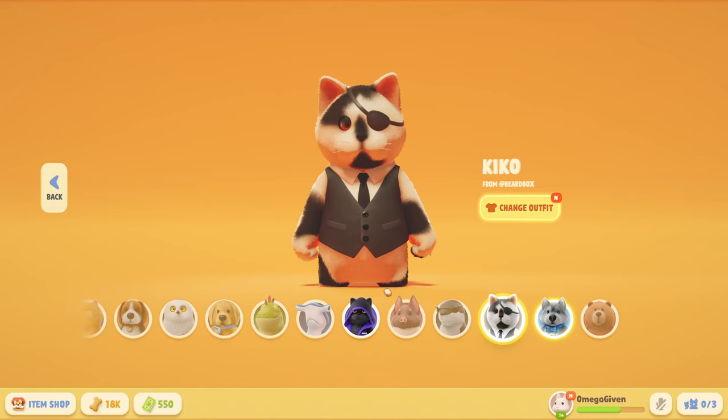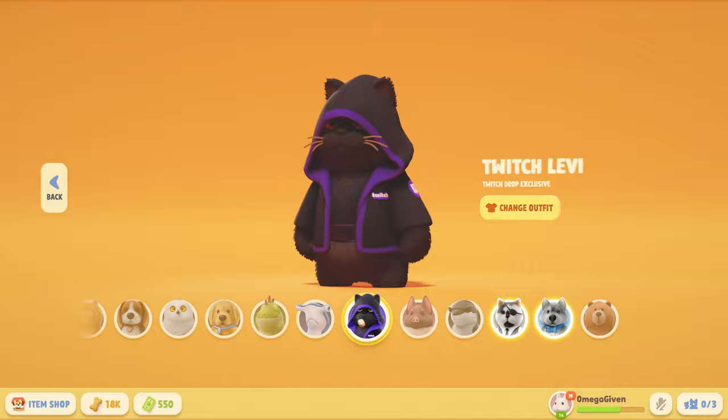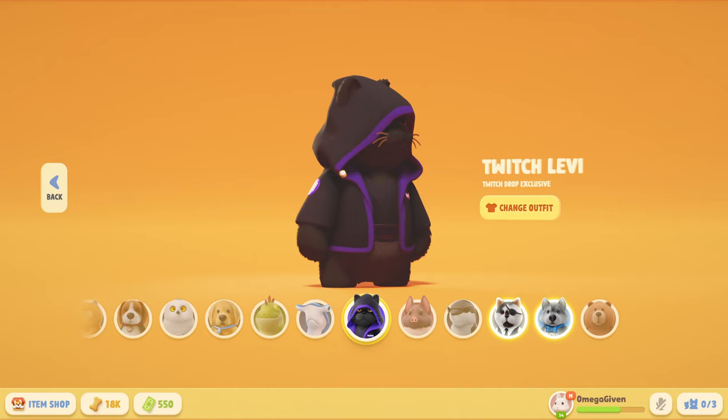Hello everybody, welcome back. This is a quick tutorial for people that want to get free skins. There are three ways to get free skins. One, you can do the Twitch drops — you go watch Twitch for like four hours on a drop-enabled channel and you get this skin. Super cool, super baller.